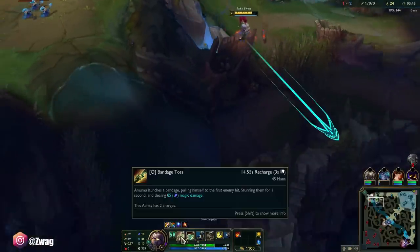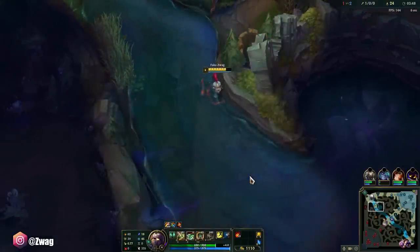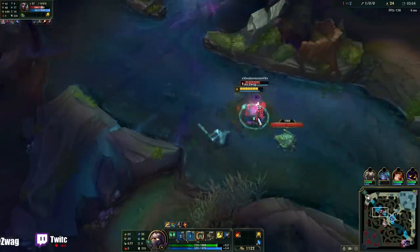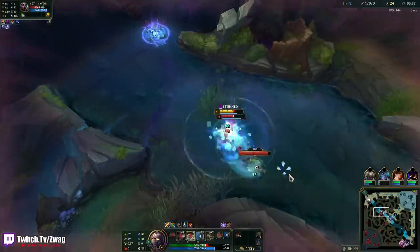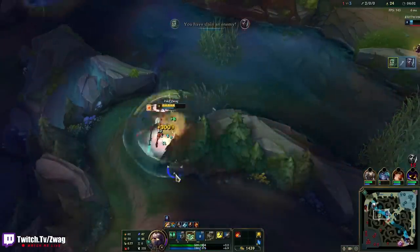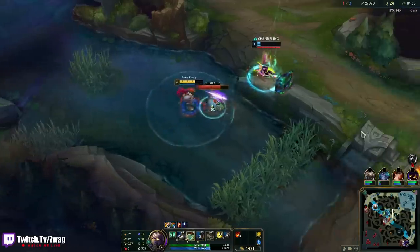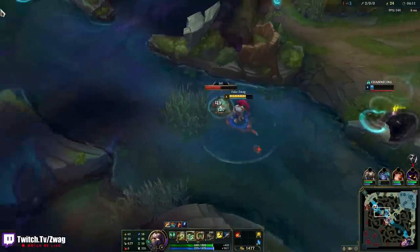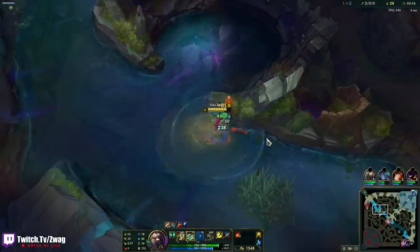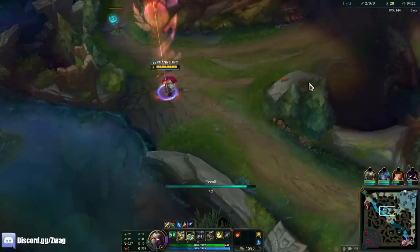They made this change to Amumu where his Q does like half damage now but gets multiple charges, and it ended up making him insanely broken. Because you can miss a Q and still go in, or you can just chase people down because you have so many Qs. I wasn't even trying to kill him and I got him — I just wanted the crab. You used to be safe if you dodged Amumu's Q; you'd think 'okay, he won't have it for a while.' But no, he's got another one in three seconds.